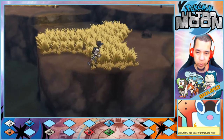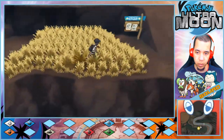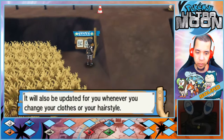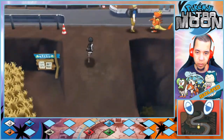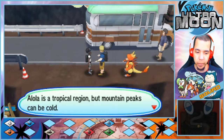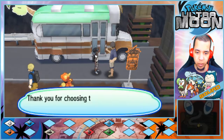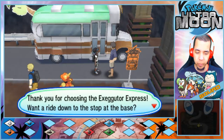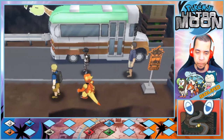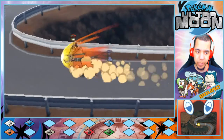Using a Max Potion. An NPC comments: 'It's a tropical region but mountain peaks can be cold — I'm so smart I brought Magmar with me.' The Executor Express is available to ride back down. 'Let's make our way back up to the next area.'